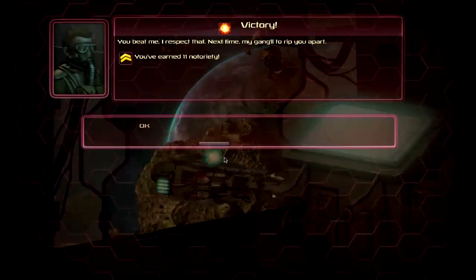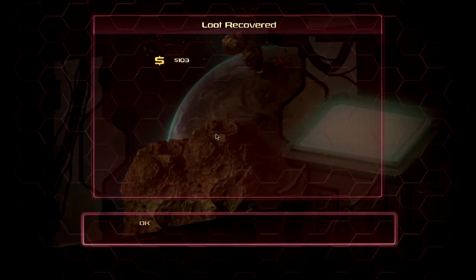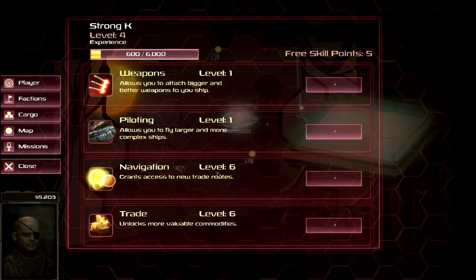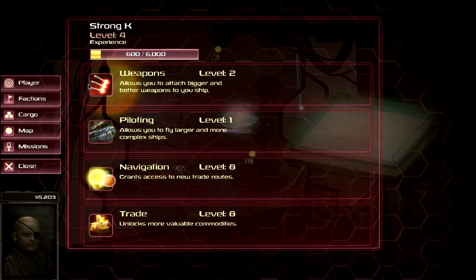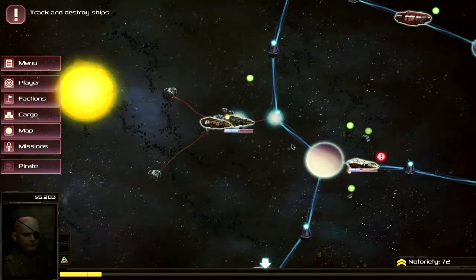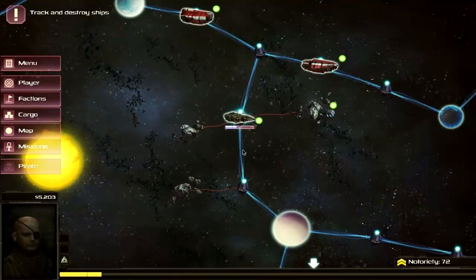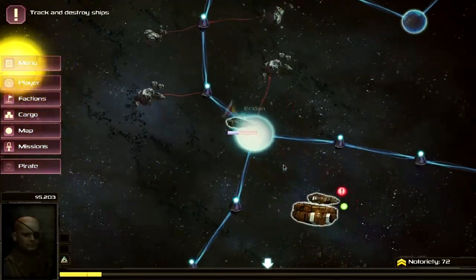If you travel along those pirate trade routes your ship gets damaged by asteroids and such, so there's an inherent danger to doing that in addition to the pirates. You level up pretty fast at this stage. Let's go for weapons since we'll probably need better weapons sooner than a new ship. Sometimes enemies get stuck; we got four more plasma matter and some sparkling water from those crates.